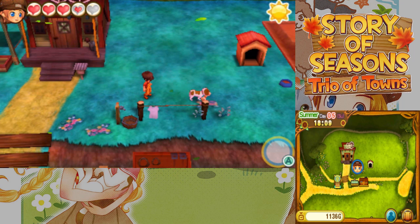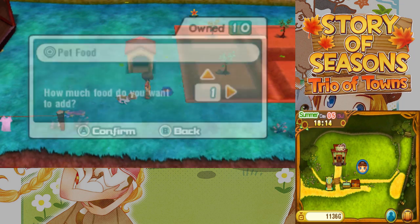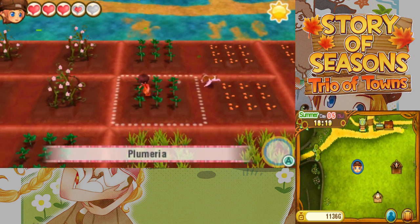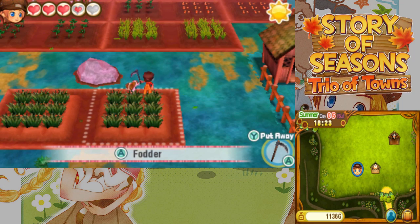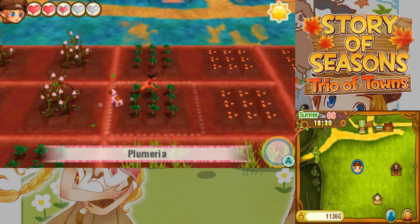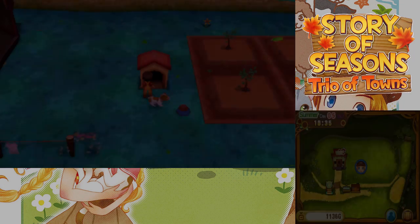I do want to also grab a second animal at some point, but right now we can't afford it — we can barely afford the animals we have. We do still have pet food. Let's also grab the fodder. How are we doing in terms of crops? Since we watered them so late in the day, we're probably not going to get a second watering in today, unfortunately. That's fine.